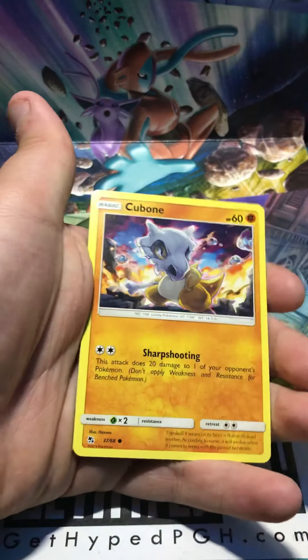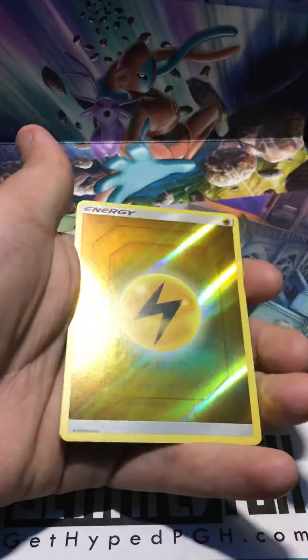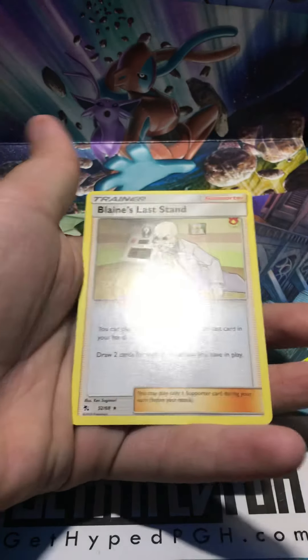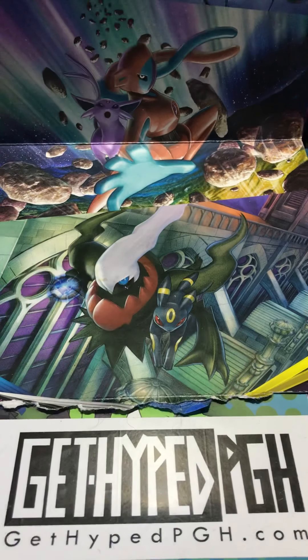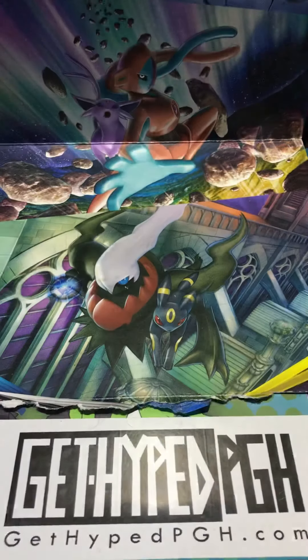Jinx, another Pikachu, Clefairy, Cubone, Jigglypuff, Eevee. Blaine's Last Stand. I'm trying to keep it organized — I got the commons over here, put the rares and holographics over there.